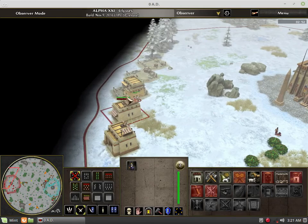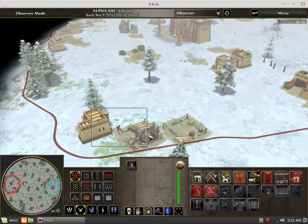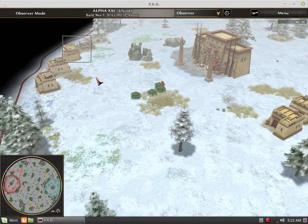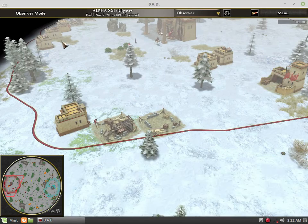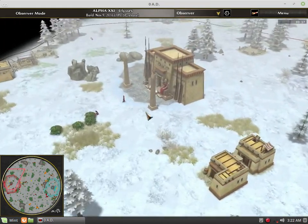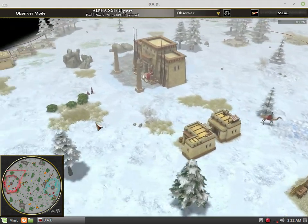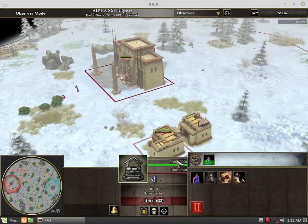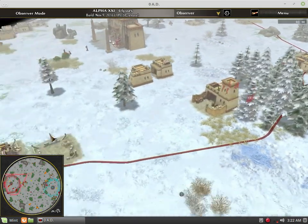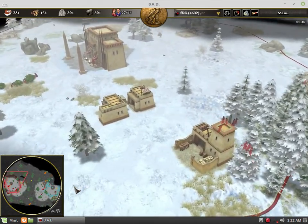That means you need more builders than you usually would. It's actually a better idea to split your builders — just like what this Ptolemy player is doing, three people building one house at the same time. It's faster to split them up. The house placement looks weird but it actually makes sense — you get a little bit of scouting and vision, covering both sides of his base.